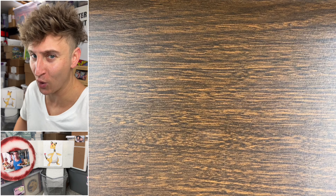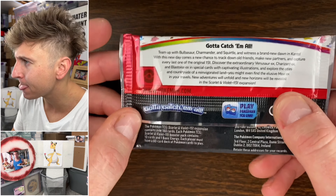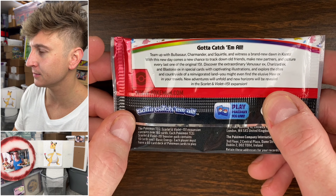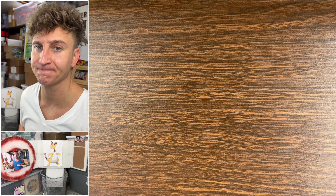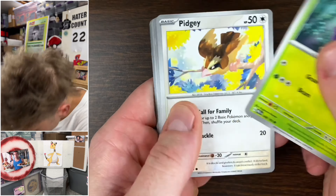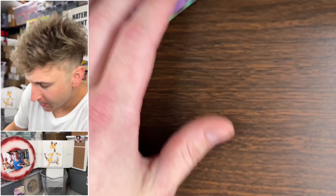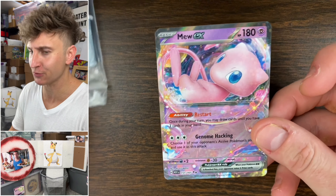We have our 45 packs — the brand new Scarlet Violet set 151. First pack of 151, gotta catch 'em all. That was truly underwhelming. Gotta remember to flip the codes. We do have a Mew EX regular — it's fine.